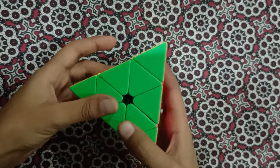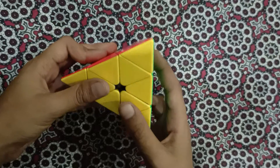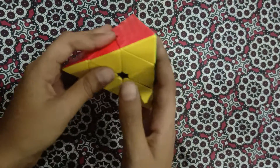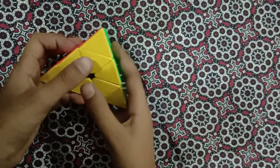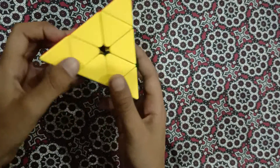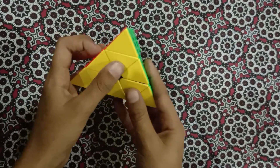The Pyraminx mainly contains three parts: the corner part, the edges, and the centers. Each side has three corners, three edges, and three centers.